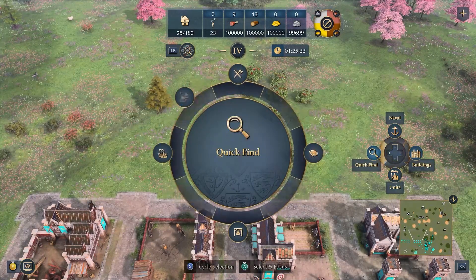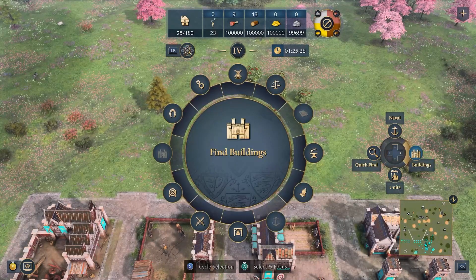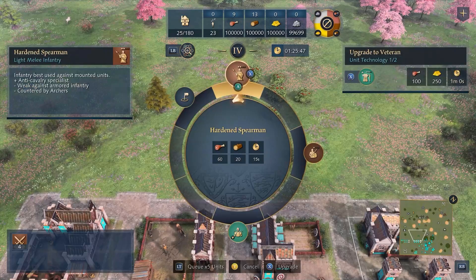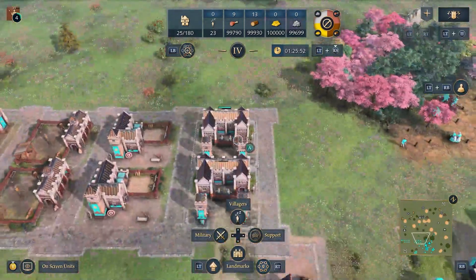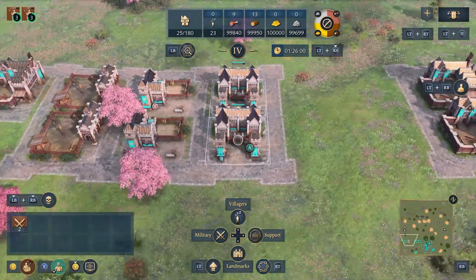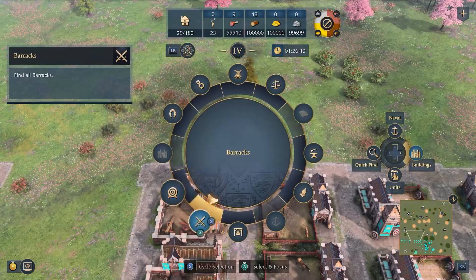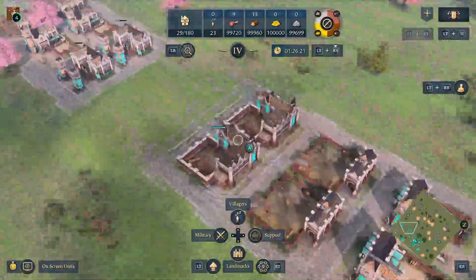We're going to focus on the buildings tab. Let's say we want to build four spearmen using all of our barracks. We find the barracks in the menu, select A and then we get all of our barracks selected. Now I want to build four spearmen, so I click it four times — you see the number four and all four spearmen are going to be built at the same time because I have four barracks. If I did this by just double tapping one of the barracks and selecting all the barracks on screen, it wouldn't actually select all four. So just to be safe, we use the LB button, buildings, find the desired building. However, they've all spawned just outside the building, which is not ideal.